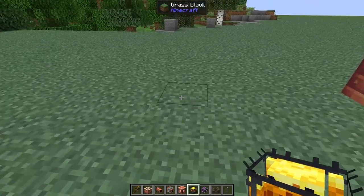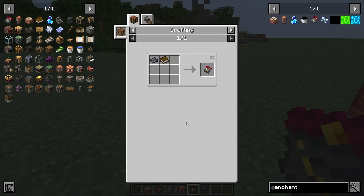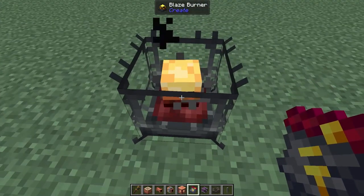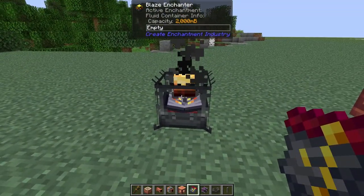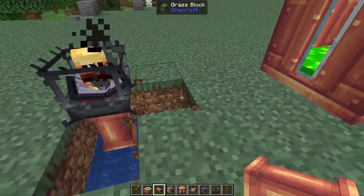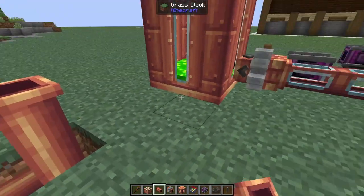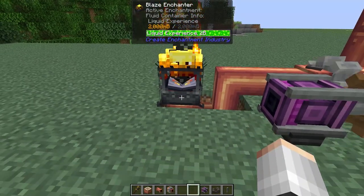We're going to take ourselves a blaze burner. On our blaze burner we are going to be using this enchanting guide. It does require a sturdy sheet to make, but after you've made it you can hold down shift and right click - that's going to turn it into a blaze enchanter. If we break the blocks underneath and place in a fluid pipe, we should be able to pipe in some of this liquid experience. And as you can see we have got an active blaze enchanter.